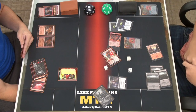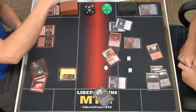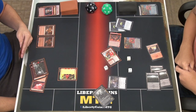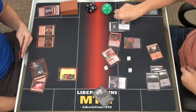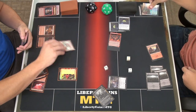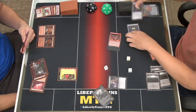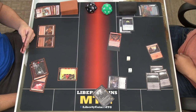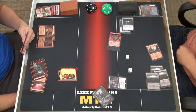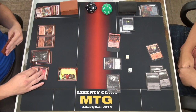Five damage, three damage, eight — that guy doesn't have haste, so eleven damage total. One more damage. I eat it — I go to nine. Second main phase: sacrifice this with Witch's Oven since it has four toughness, I get two food tokens. I'll also tap this for a food token instead of sacrificing end of turn. That's four food tokens. I'll pass.